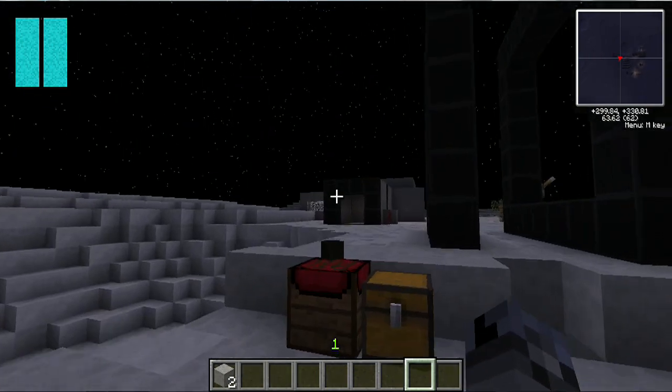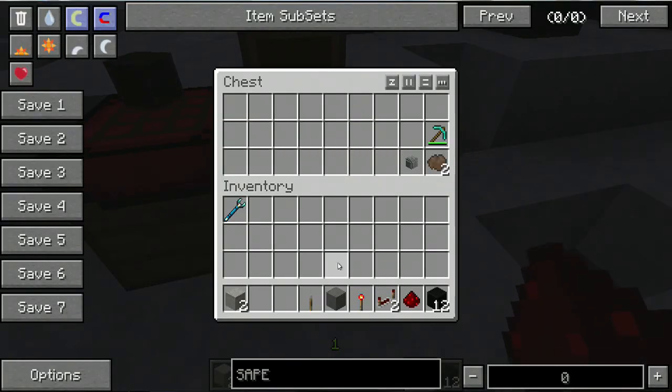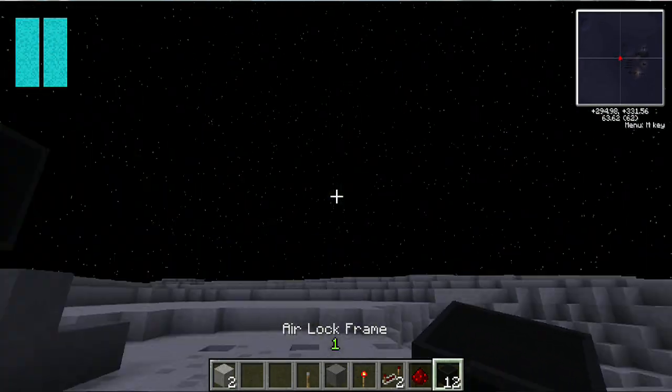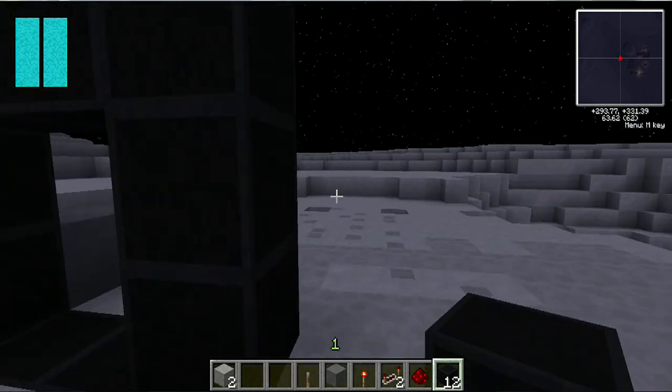You'll need twelve frames to complete the other side. You're also going to need a lever, a redstone torch, and a redstone repeater — basically redstone components — to finish this off, because I'm going to show you how to make a two-way airlock. So let's just finish this off.